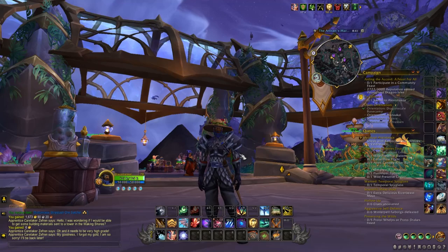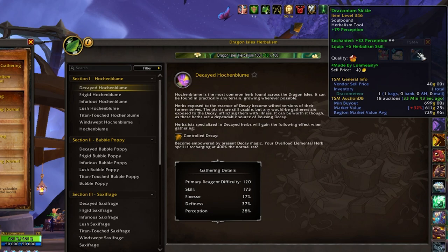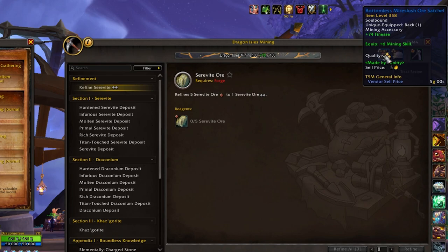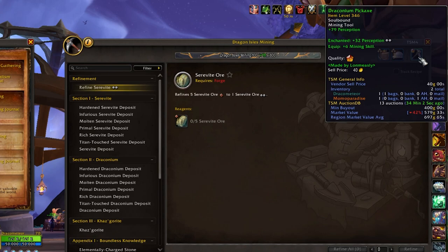Even if you just go for the green uncommon versions, that can be pretty good as well. But I do recommend at least getting the blue ones for the accessories because of the extra significant boost to plus skill. For the tools, I don't think it matters as much because you get plus six from the uncommon ones and only plus ten from the blue ones — an increase of four — and they're a lot more expensive to upgrade. One thing to note is that for the tools, you can get different secondary stats: either finesse, deftness, or perception.